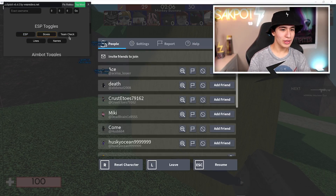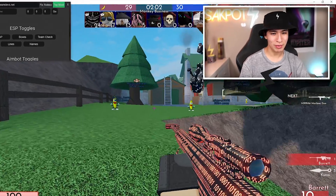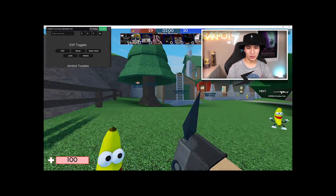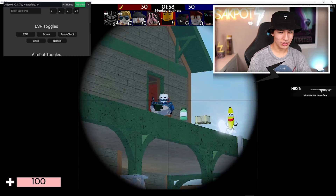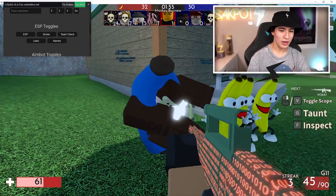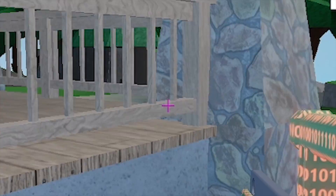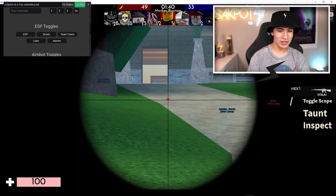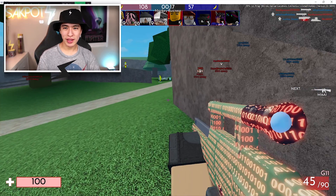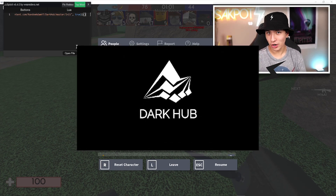Okay, ESP is on — we got ESP! This is the professional Roblox exploiting experience. Got a headshot, that guy in the middle is dead. My mouse is jittering. We are running at a smooth 12 FPS right now. Let's test out Dark Hub.